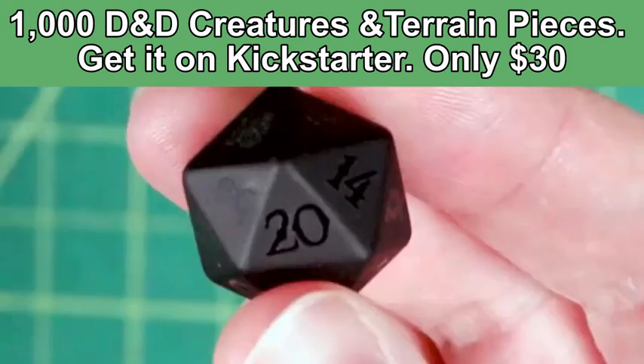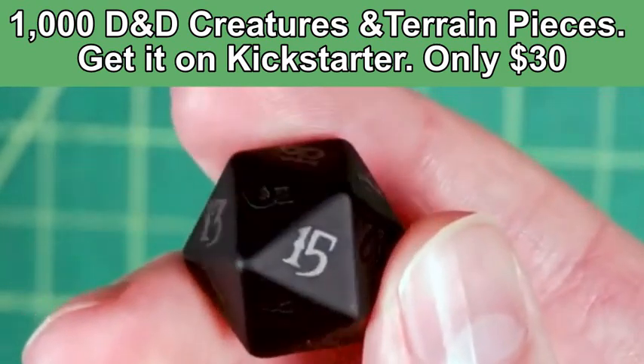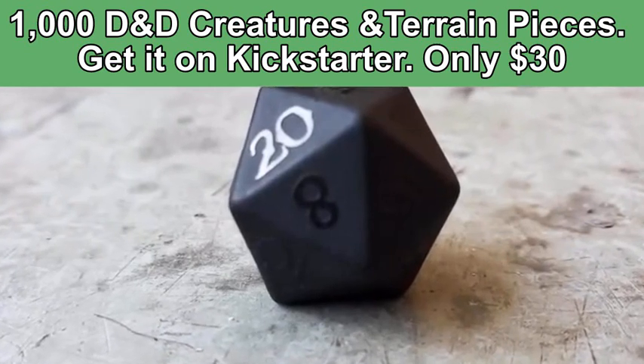Once again, we've partnered with Level Up Dice to bring you a limited edition black obsidian D20 that uses the font from our Castles and Keeps book. This dice will only be available here on our Kickstarter as a reward.